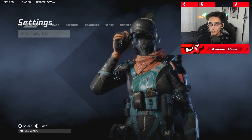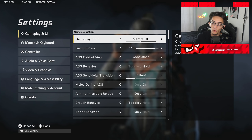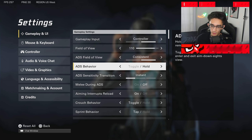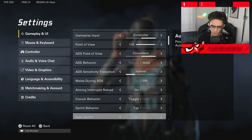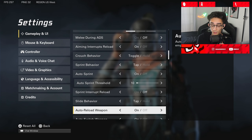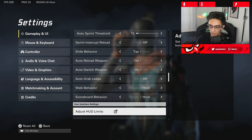On X Defiant, if you hit the right stick or if you're on controller, we're going to cover both controller and keyboard and mouse. These are the gameplay and UI settings I have. The only thing I would probably recommend changing is your ADS field of view — just copy what you have on CoD. Some settings can get a little confusing, such as sensitivity, because it goes up to 100.